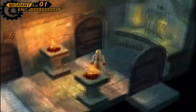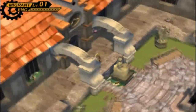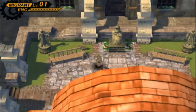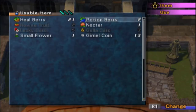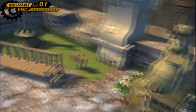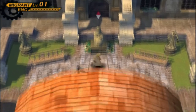We need to head to the courtyard. We need to activate the north statue. If you have your tracker on, there'll be a yellow marker on it. A statue of a holy woman circled by the other statues, as if being guarded, faces west. So you want to use the teardrop on it, and it opens the door of legend. Let's open that bad boy.